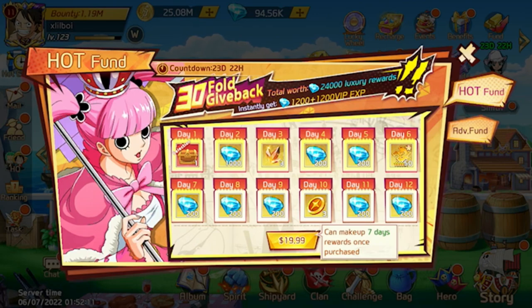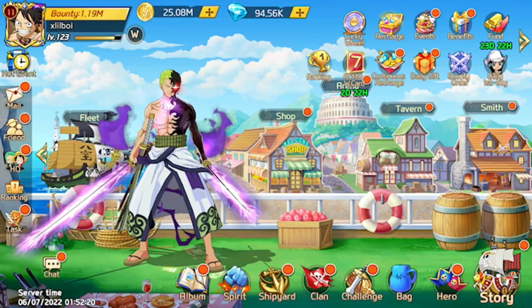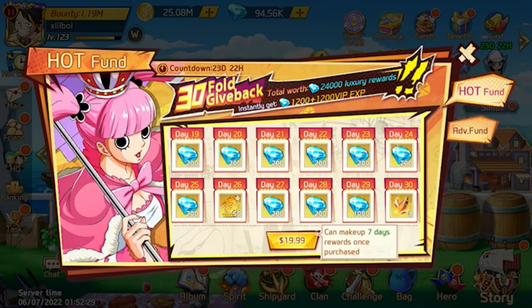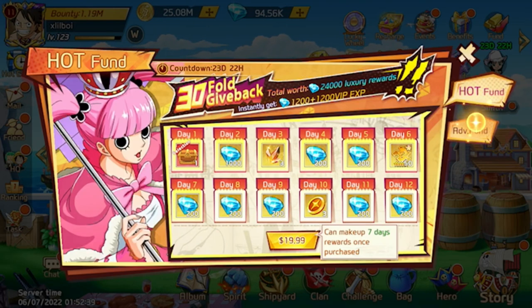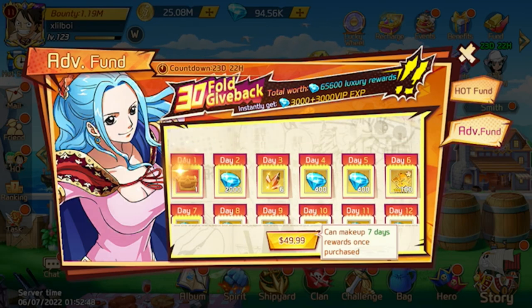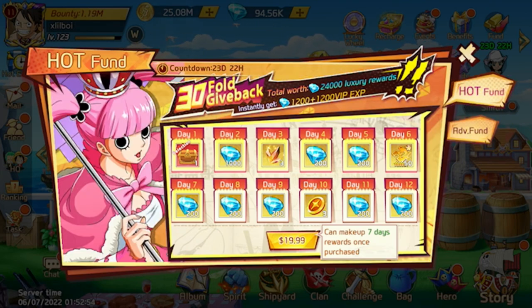If you've got some extra money, another very good thing worth getting is the Hot Fun and the Advanced Fun. You'll find these at the top right — the gold bars with the arrow leading upwards. Over the course of 30 days, you'll be getting more gems, faction shards, wheel coins, and 5-star shards. I also recommend getting the Advanced Fun along with the Hot Fun, because you'll be getting more gems, more faction crystals, wheels, and shards. Very worth — and you also instantly get 3,000 gems and 1,200 gems.